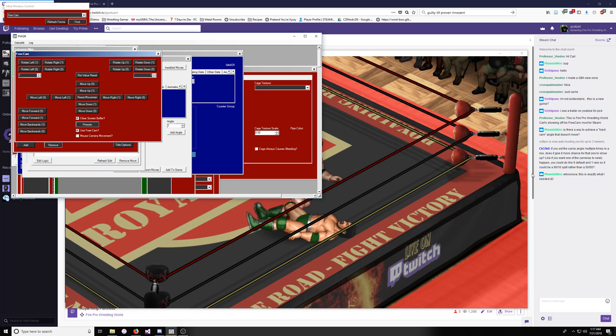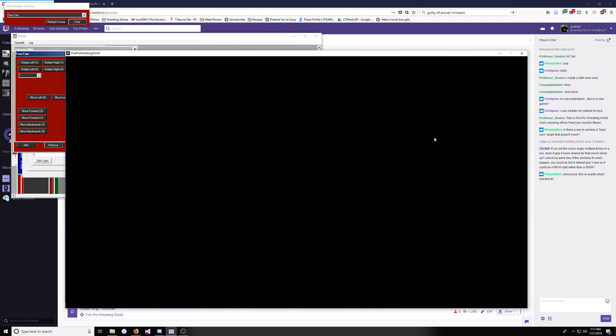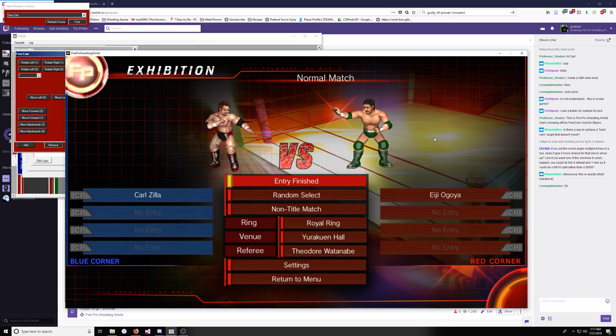Phoenix Nitros asked: if you set the same angle multiple times in a box, does it give it more of a chance for that one to show up? Yes. It just picks a random one from the list, and so the more times an item appears on the list, the more likely it is to be selected. So if you have four items on the list and three of them are the default angle and one is the crowd angle, it will pick the default angle roughly 75% of the time.